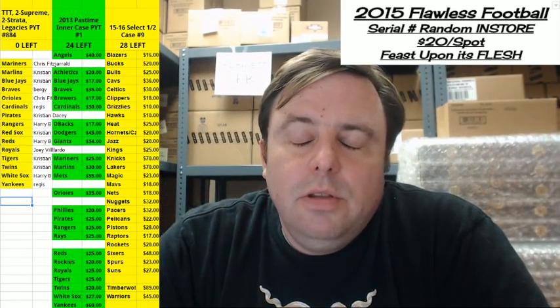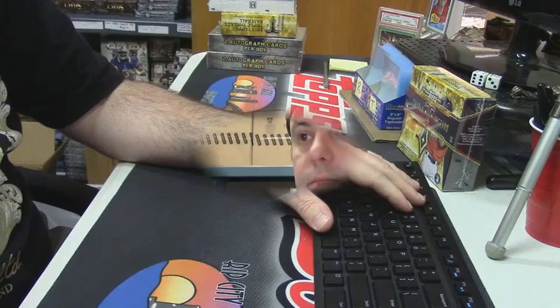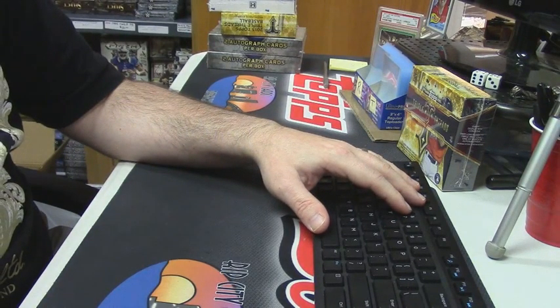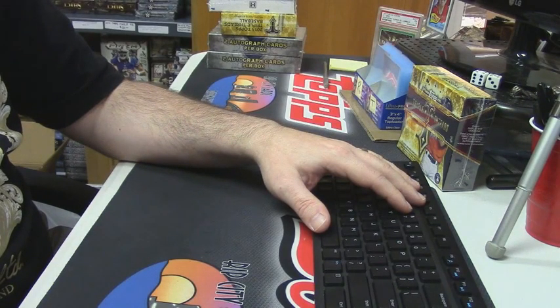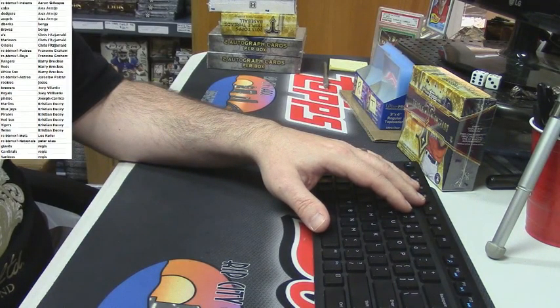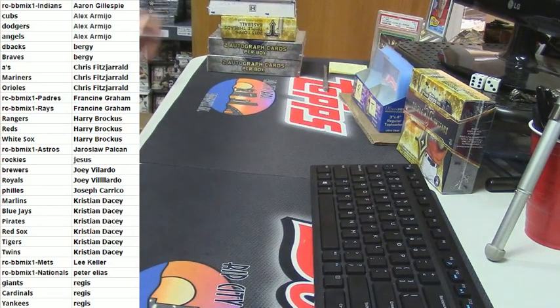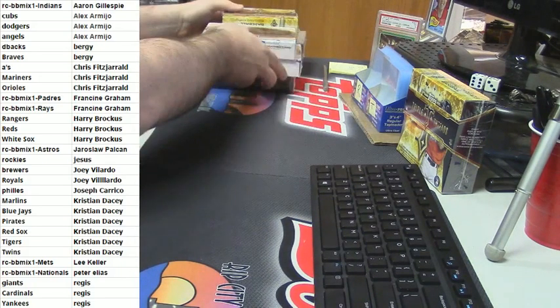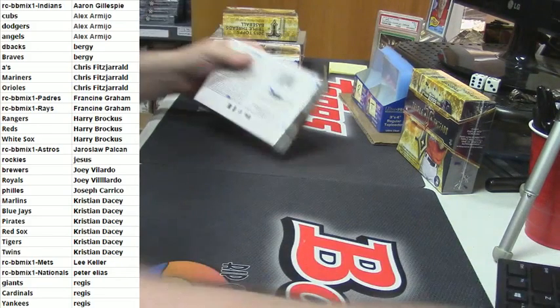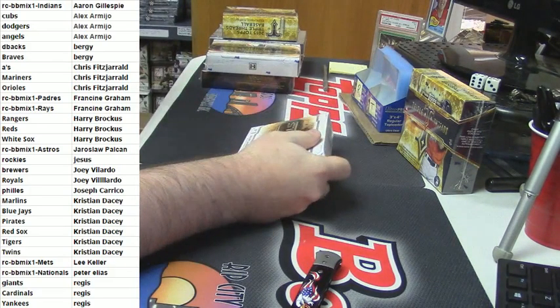Hey everybody, Cardboard Jesus with your city cards — welcome! It's time to do the mixer thing, six boxes. You've got it — it is a Legacies, triple Threads, two Strata, and two Supreme. Let's start with the Strata, because why not.